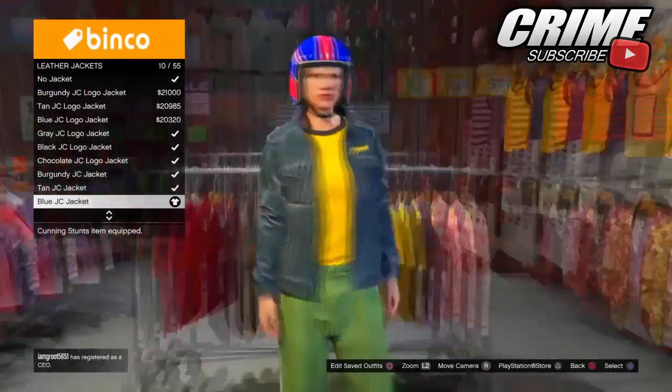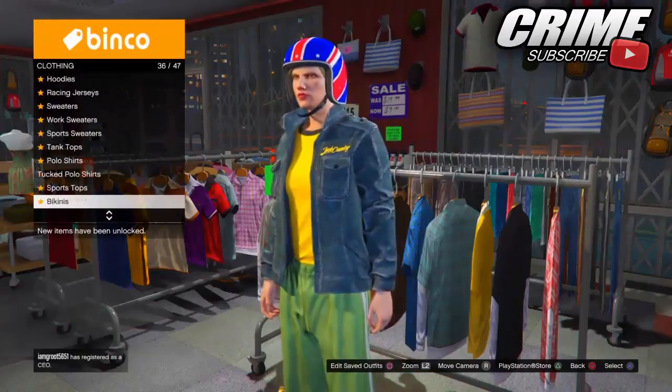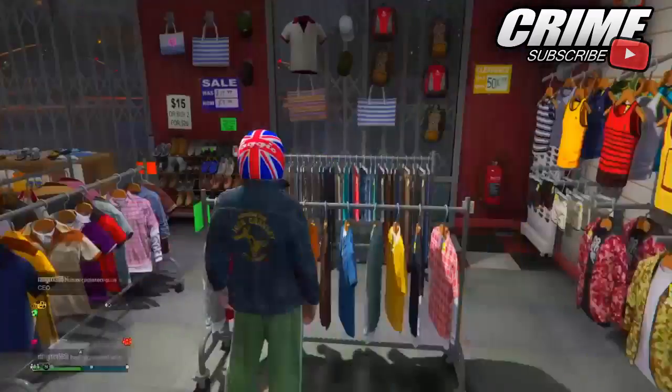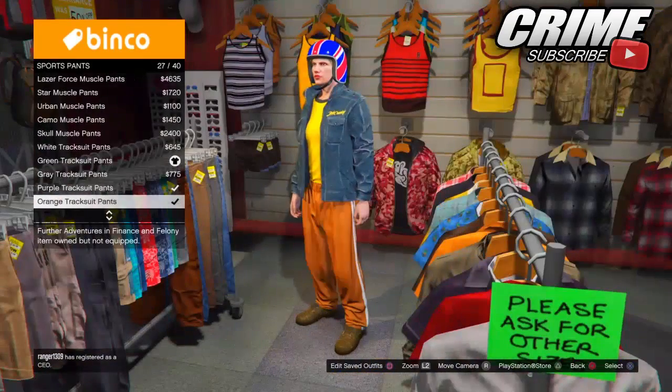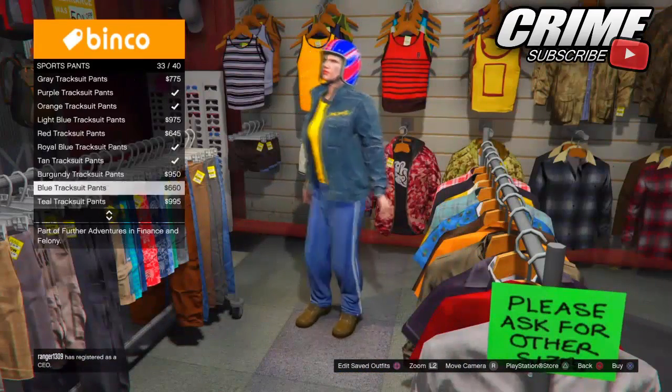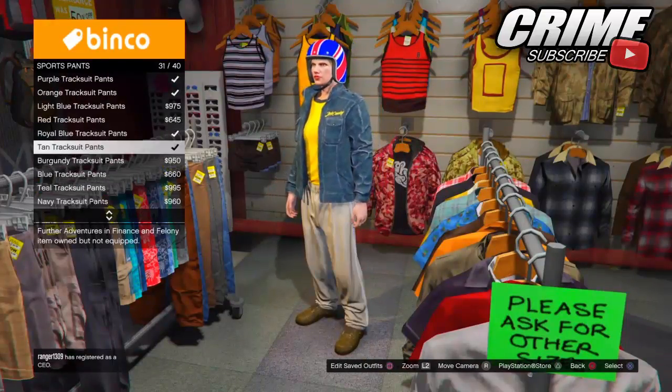The first thing to do is go ahead and hop on your female character. I'm going to make the outfit right now in the gameplay for the pants. You want to go to the sports pants and find the pants I have right here in the gameplay — I will show you what pants they are because you will notice them.